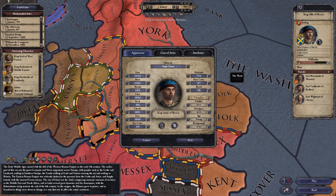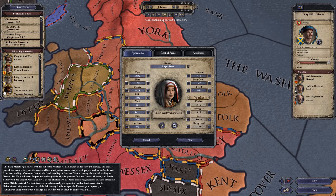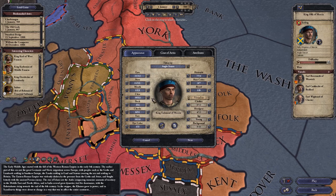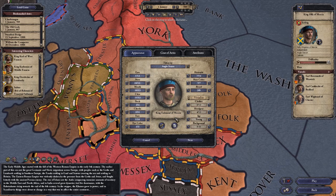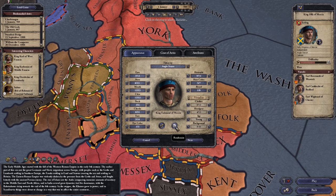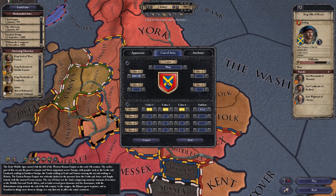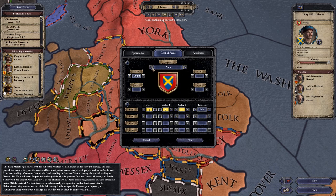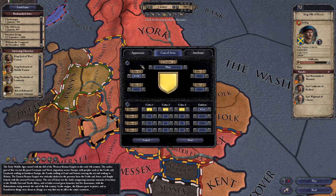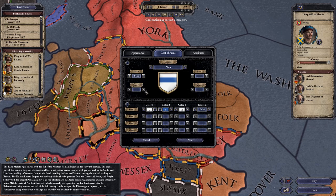What we're going to do is play as the Duke of Leicester and I'm going to hit this button here, which is the ruler designer. I didn't really talk about this before. What this allows you to do is change a few things about your character before you start. This section is all basically appearance — you can change your gender, which does actually make a difference. You can manually adjust how you look using the various controls here. We'll try and find one guy that doesn't look completely insane. We could also go and change the coat of arms here — there's an awful lot of customisation options.